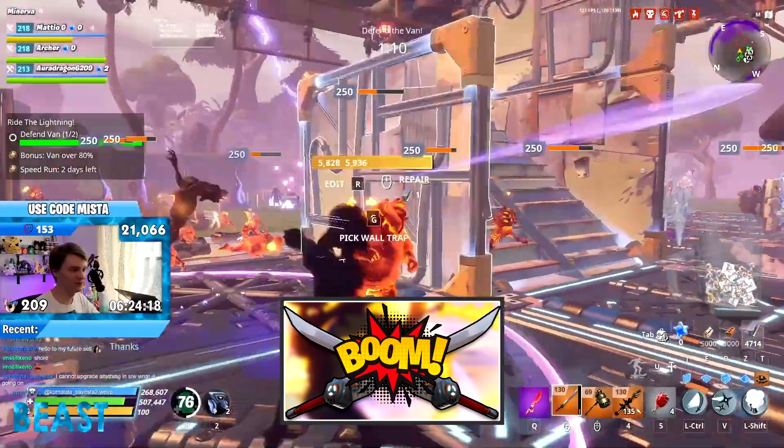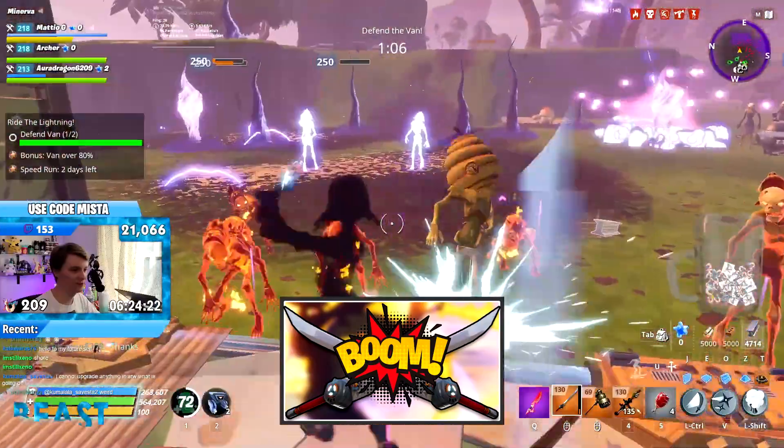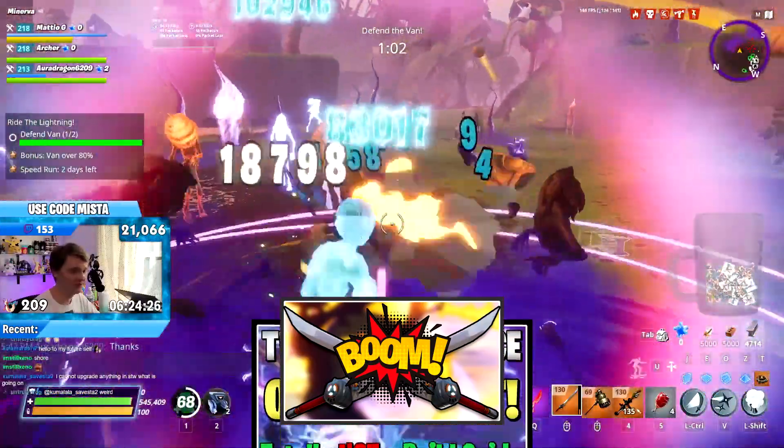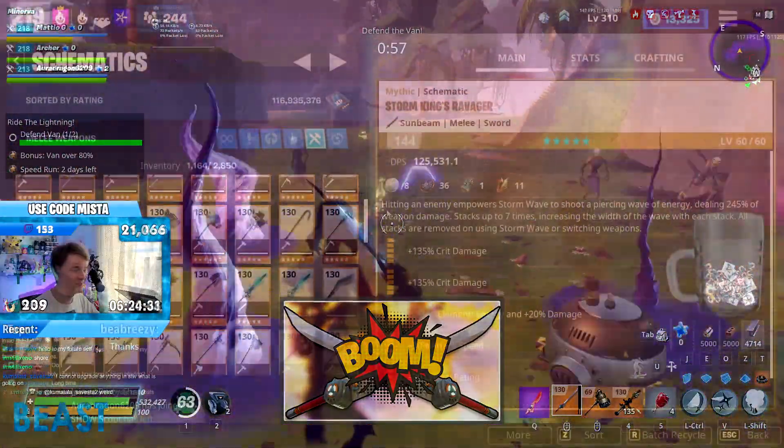For those of you who have seen the Stormblade video, you probably already know what this is going to be about. You're no doubt seeing gameplay of enemies just getting annihilated by the Stormblade right now, and I have decided to take that build and repurpose it for the Husk Stomper.